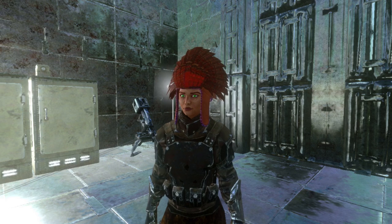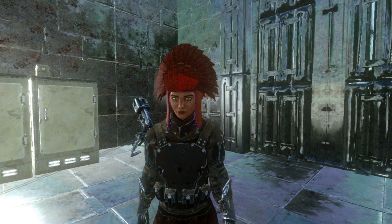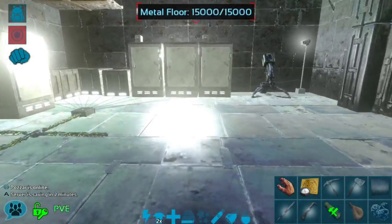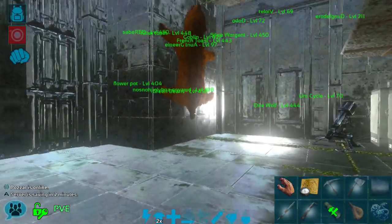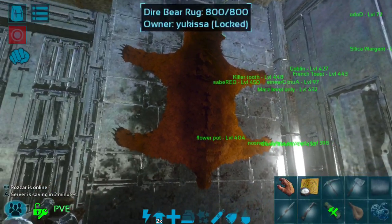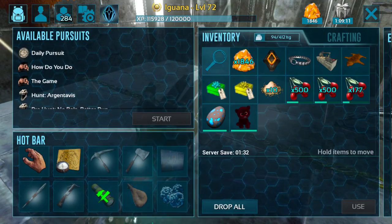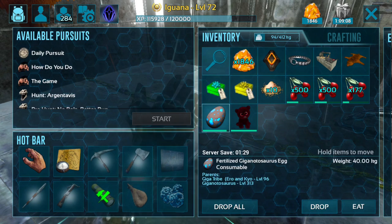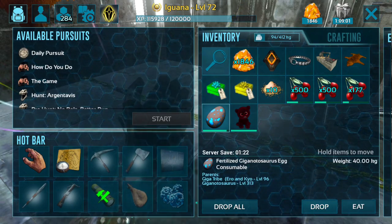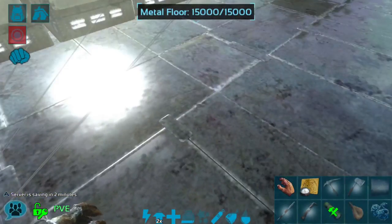Hey everyone, welcome back to Iguana Gaming, I'm the Iguana. Today we are playing ARK Survival Evolved Mobile Edition. We are back on the Toast District server and our base is pretty large — we've built up a lot of stuff and we have a lot of creatures, most of which are tamed. I have this fertilized giga egg that was given to me by Defurski from the Frontiersman tribe on this server — a very generous gift. I'm super excited to hatch this one up and raise a baby giga.